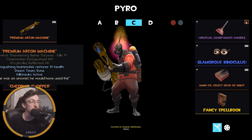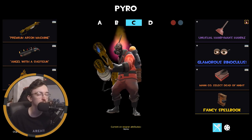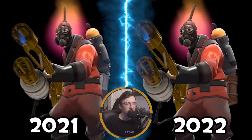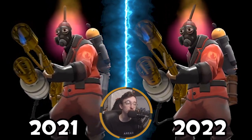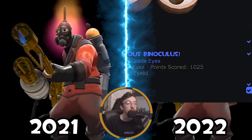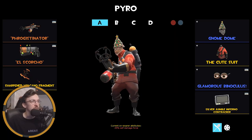For Pyro: Australium Flamethrower, Shotgun, and the Cheddar Chopper. The main loadout features the Purple Energy Handyman's Handle, the Binoculus, and the Dead of Night — I don't think that's changed since last year. If the right cosmetic comes out next year I'll change it up, but the Binoculus are an amazing cosmetic that gives a brilliant look to my Pyro.